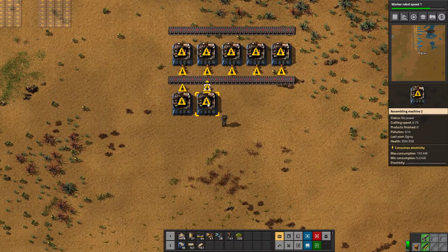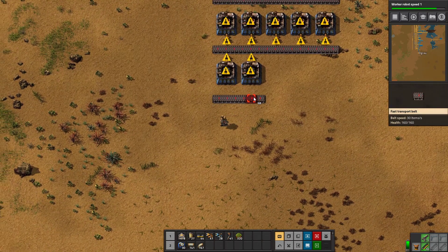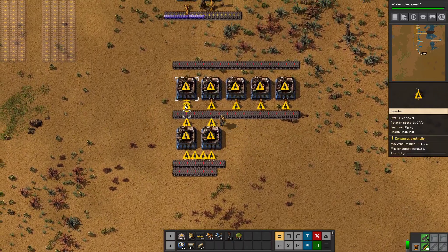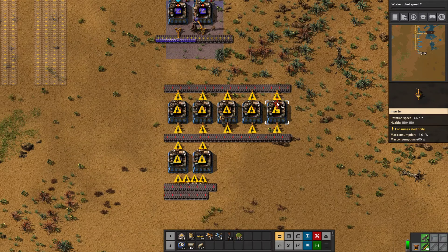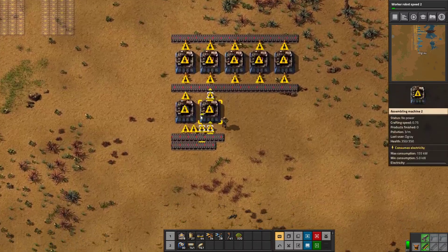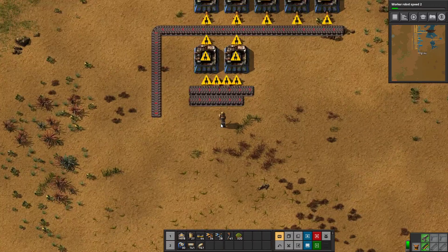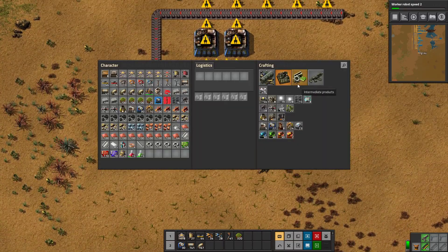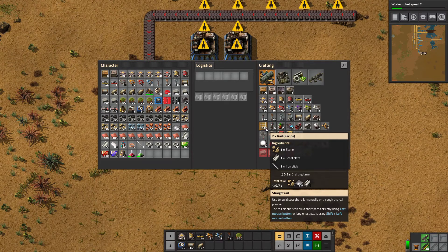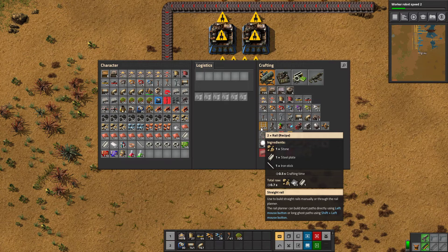Let's just set it up like this. For this one we need three inputs — it doesn't really matter what we take since we have more than enough. We'll do double long-handed and two normal inserters; that should supply everything they need. This will be a mixed belt of electronic circuits and advanced circuits. Then we just need one more thing: we need to set up some rails. Steel is already coming in, so we can fix this by getting stone and iron in on a mixed belt.